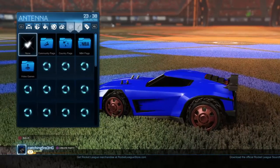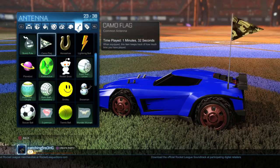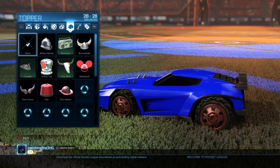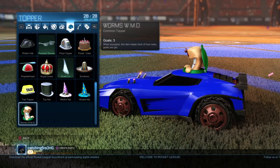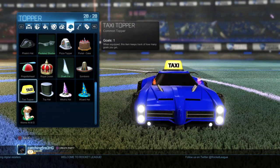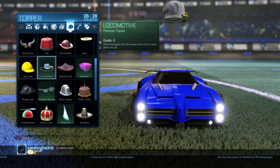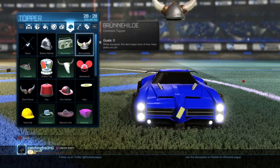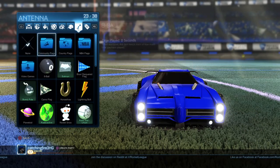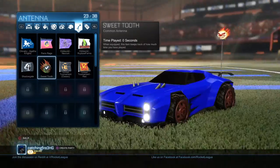Not only that, but when you unlock it, you also unlock a little antenna — which I can't find. Or was it a hat? Speaking of hats, I actually got the Worms WMD, the Taxi Topper, the Portal Cake, and the Worms WMD so far game-wise, which is really cool. It's under the video game folder, and then Sweet Tooth right there — it's a little antenna that you can have.